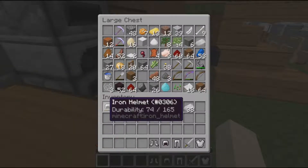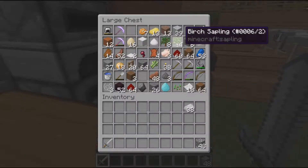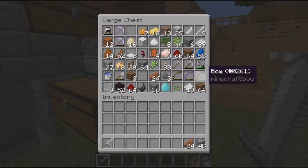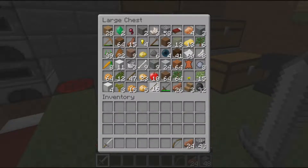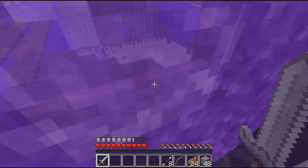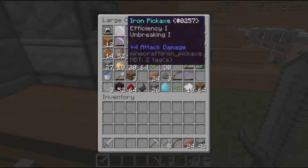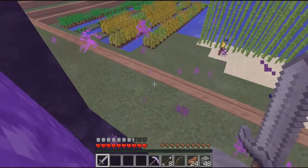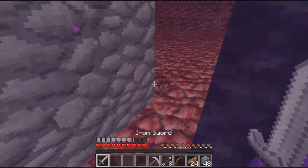I'm gonna get some food and cobble. Half the steak — let's take that. I'll leave half the arrows there. I need a pick — I'll take the efficiency pick. I'm gonna go in and try to get all the way back quickly, because I think you have like two minutes before items despawn. Wish me luck!